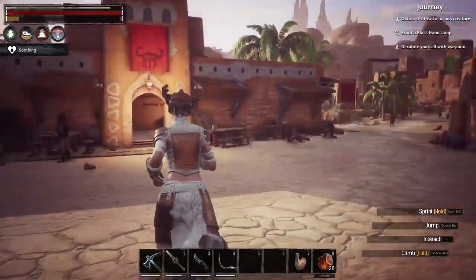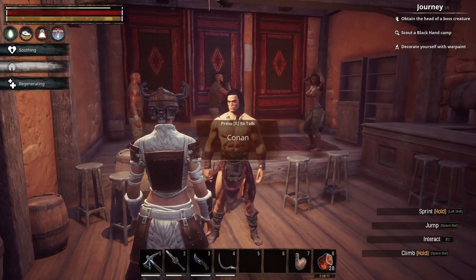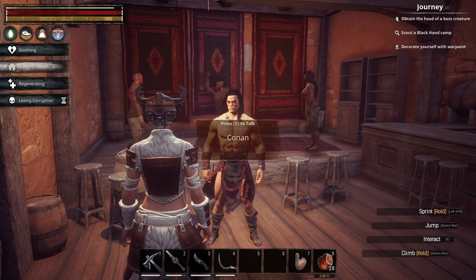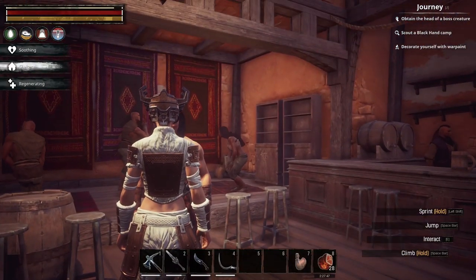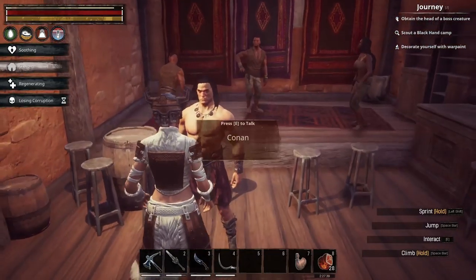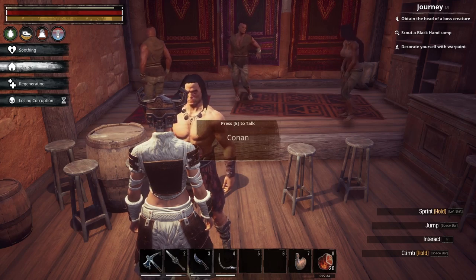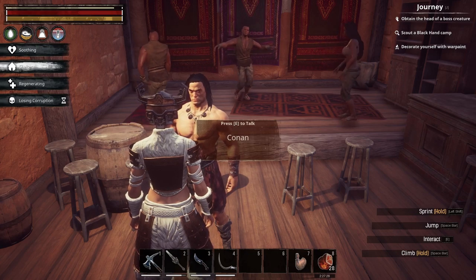I think I finally found the tavern — I forgot to make a left turn. And there is Conan. Of course he has a whole spiel. Let's go ahead and talk to him. Plunge yourself of corruption — I forgot I had nudity on, but we're good now. So here we are, we got Conan. He's going to talk a whole lot, so if you don't want to hear him just skip this part. He'll give us a little spiel on Razma as well.